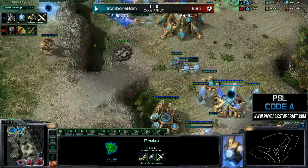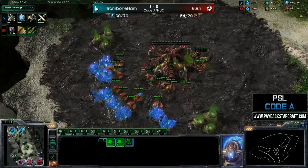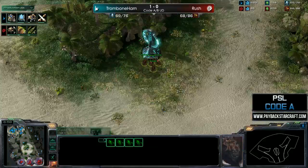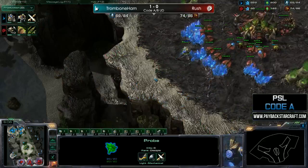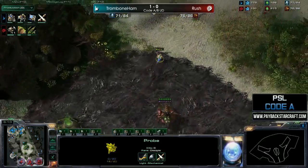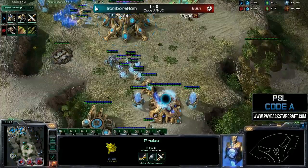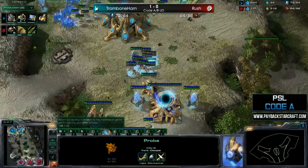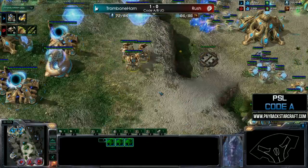That's something we see from Parting, who basically made this build what it is. A lot of roaches are coming out now, and Trombone Ham looking down and probably smiling at this undefended third — except for the queen, which for immortals is nothing. If I were Trombone I'd be really happy right now. If the third doesn't have any spine crawlers you can take it out very easily, force field the ramps, and you're in really good shape.